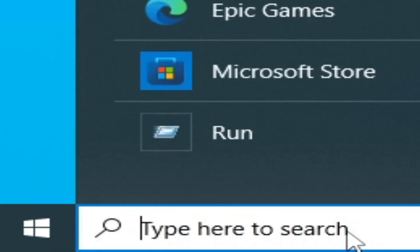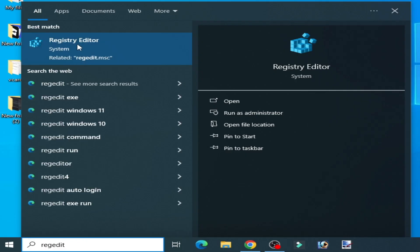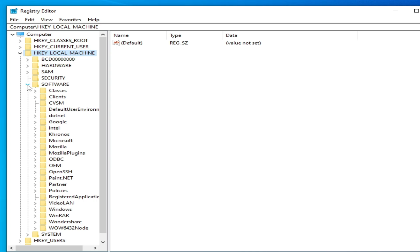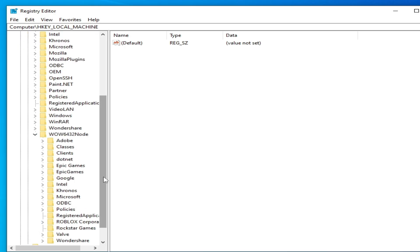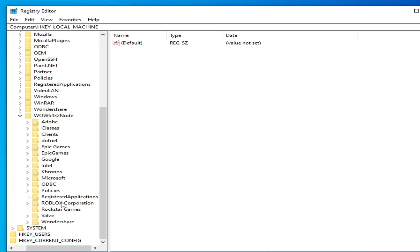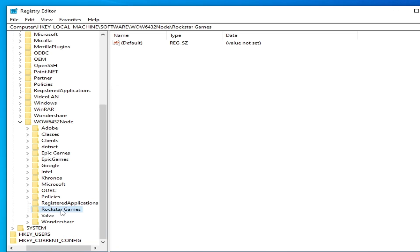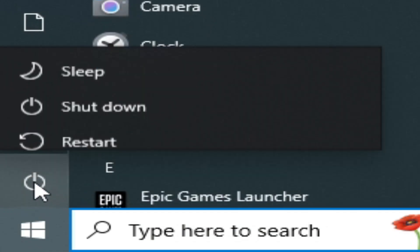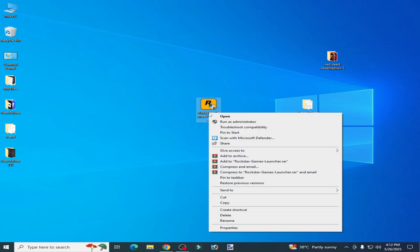Now go to the search bar on Windows, type 'regedit', go to Registry Editor, right click and Run as Administrator. Go to HKEY_LOCAL_MACHINE, go to Software, scroll down and go to WOW6432Node. Scroll down and search for any Roblox folders — delete all Roblox folders by right clicking and hitting Delete. Also find the Rockstar Games folder, right click and hit Delete. Close Registry Editor, restart your PC, and then install your Rockstar Games Launcher fresh by right clicking and running as Administrator.